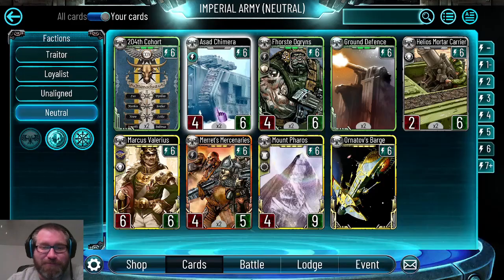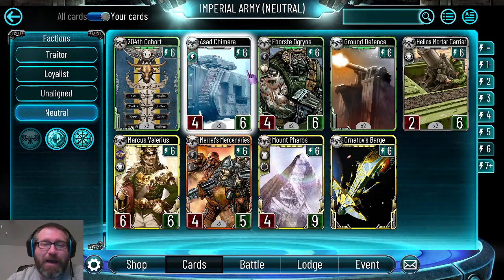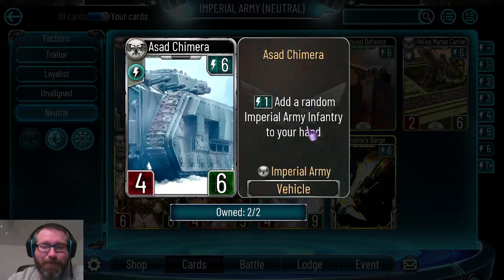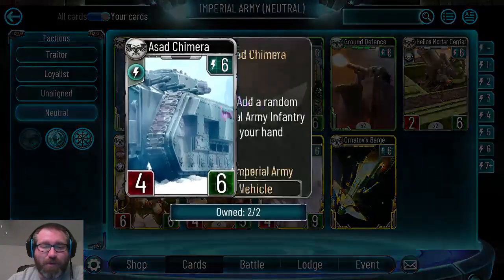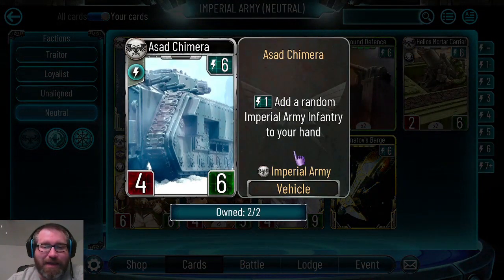I don't play Camara and I don't think you should either. A random imperial army infantry to your hand is okay, but you can get a high cost or low cost card for one energy while not attacking with this four-six vehicle, and then you still have to play that card too. Not so great.